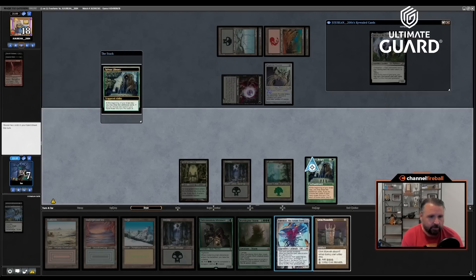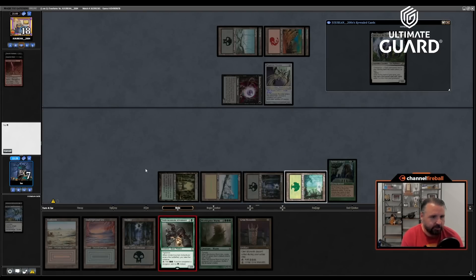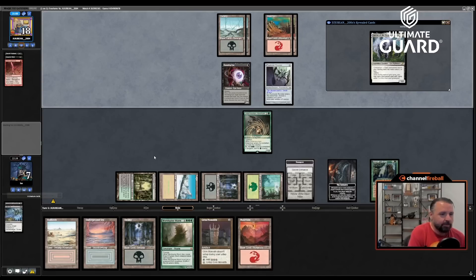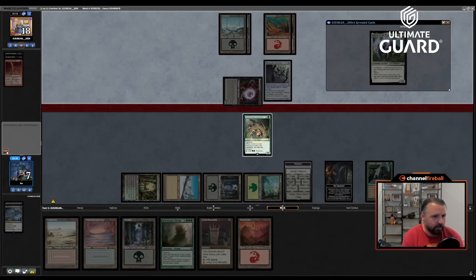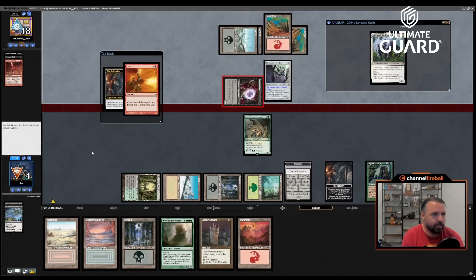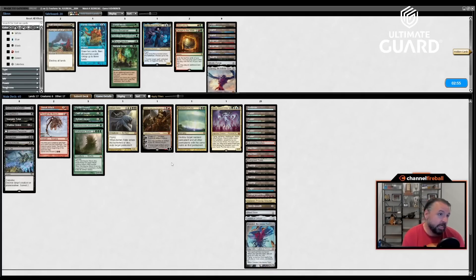I'll put Emrakul on top and play Undermount Adventure to get a Mountain. With World Spine Worm in hand I'd rather just keep Grim Monolith. Next turn I can cast something big. I died on turn five — I guess I could have not Sylvan'd as aggressively, but that didn't seem like the right play. On the play now for game three. Oath of Druids looks really good against him.